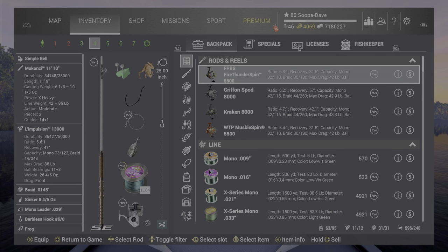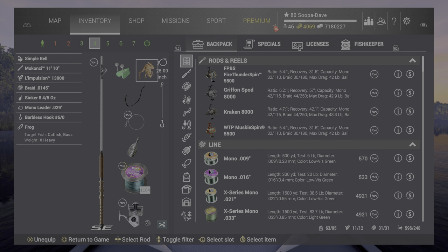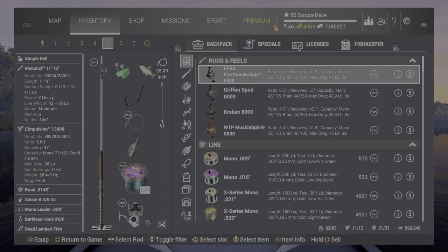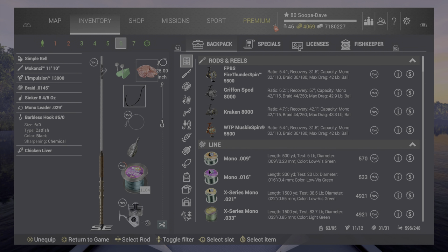Let me show my setups first. This is what I've been using down here for practice. The most consistent thing has been the frog, but obviously anything that works for catfish can work. The three best things for me in order were: the frog, the dead lumbari fish, and the chicken liver — all on size 6/0 hooks. The chicken liver is sometimes hit or miss though; on one practice it did well and on another not so great.